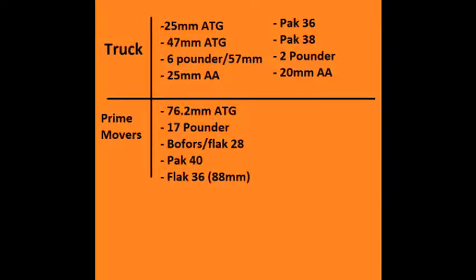To get the ATG to the battlefield, you need trucks. The ones with the red underline are prime movers — those ones can tow the big guns. Here's just a chart of all the guns that you can spawn: some from trucks and some you have to use prime movers for. As you can see, there's some AA there as well, and you need to get those up near the battlefield.